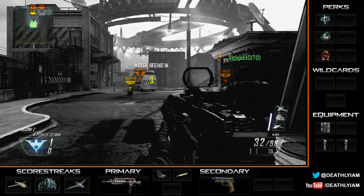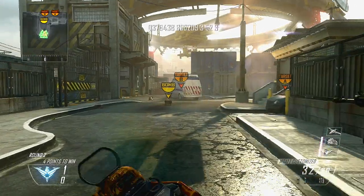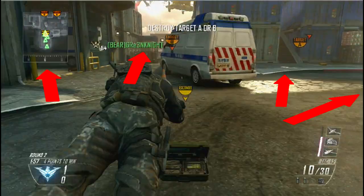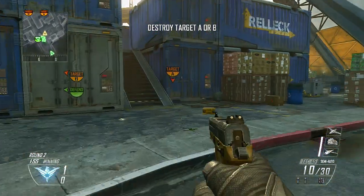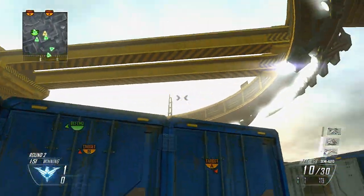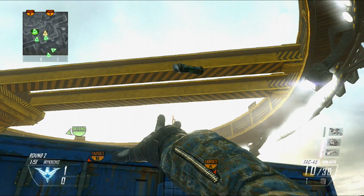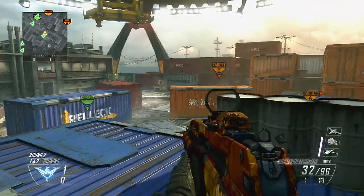Moving into the step-by-step breakdown: when you start the round on Cargo, there are four different routes you can take. You can run to the left, run straight, run up into the cargo containers, or push to the far right. I run cargo containers, and when I do I always throw a concussion grenade across the map to try and stun that platform on the other side where players with LMGs and snipers tend to sit.